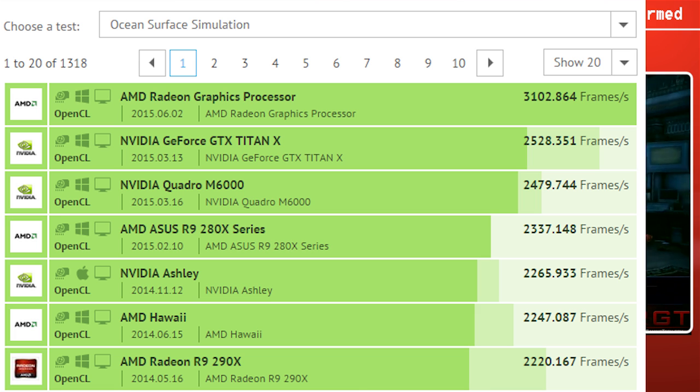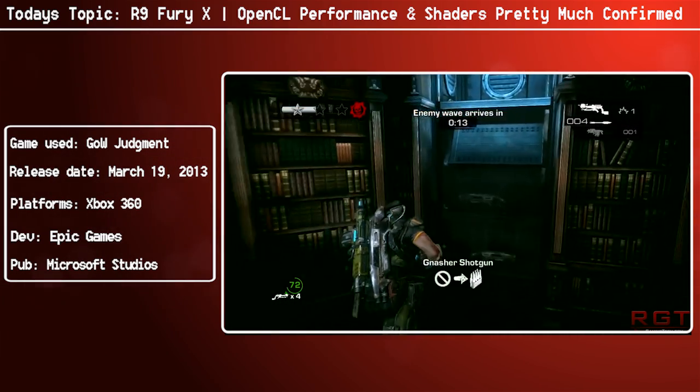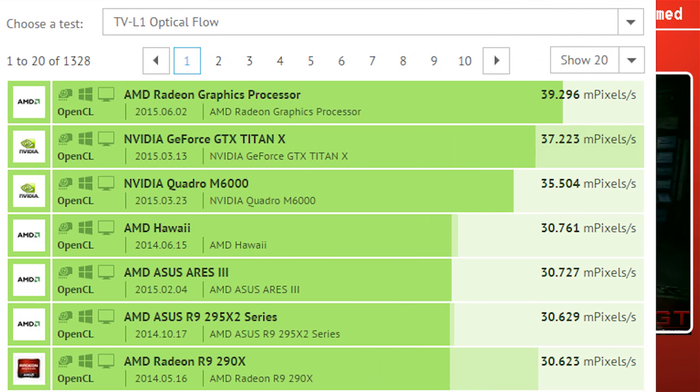If one compares this to the Titan X, which is scoring about 2,500, or the 280X which is scoring about 2,300, you could start seeing the GPU is actually pretty damn impressive and should have all the earmarks of performance we are expecting. In another test, the AMD Radeon graphics processor — most likely the Fury X — has a smaller but still a lead over the Titan X, scoring 39.296n pixels versus 37.223n pixels.